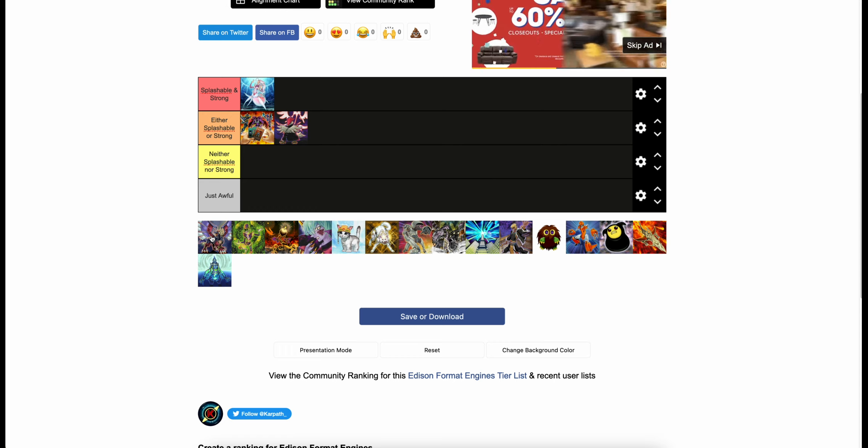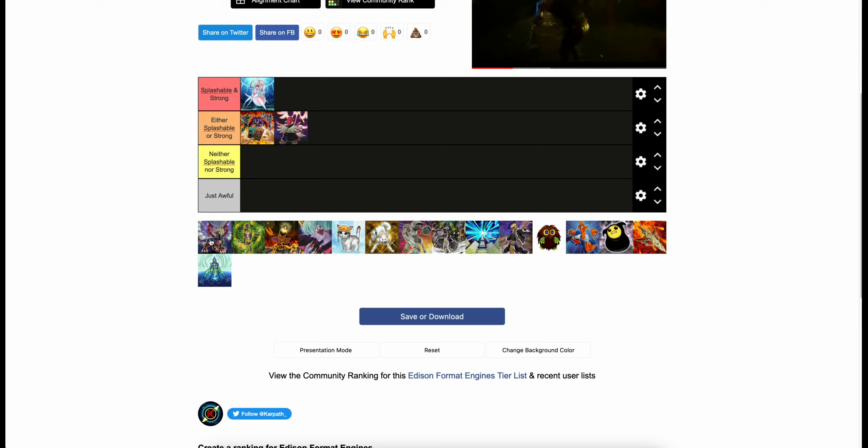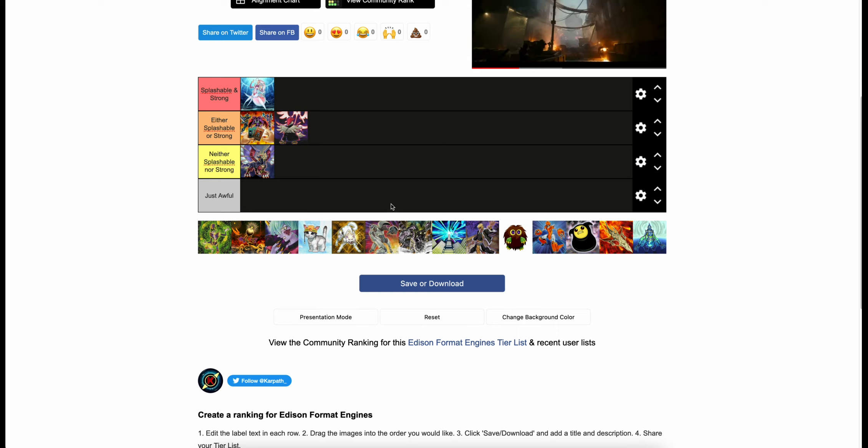Gallus represents the Monster Mash. I don't know if it's really even fair to call this an engine, but I needed more entries on the list. It's just playing three of this plus three Witch of the Black Rose in Monster Mash decks. This one's going in 'neither splashable nor strong.' The cards are good but not really that good — not good enough to be a top tier deck the way Vayu is. And they're very xenophobic because you have to play a no-spell-trap strategy, which is a huge handicap in Edison format.